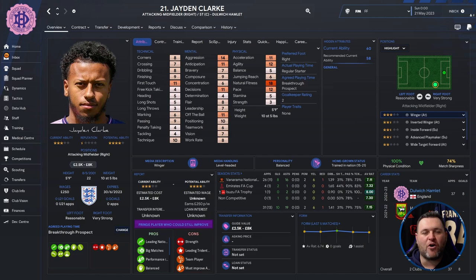Let's kick off with Jadon Clark. He's an attacking midfielder or striker centre who plays for Dulwich Hamlet. 22 years old, five foot nine, valued between two and a half thousand and eight thousand pounds. His stats don't look like anything special — pace of 12, acceleration of 11, first touch stands out in the technicals, and he has good off the ball, decisions, and aggression. He played for Hendon before Dulwich Hamlet. In the sim: 26 games, 8 goals, 16 assists, average rating of 7.11.